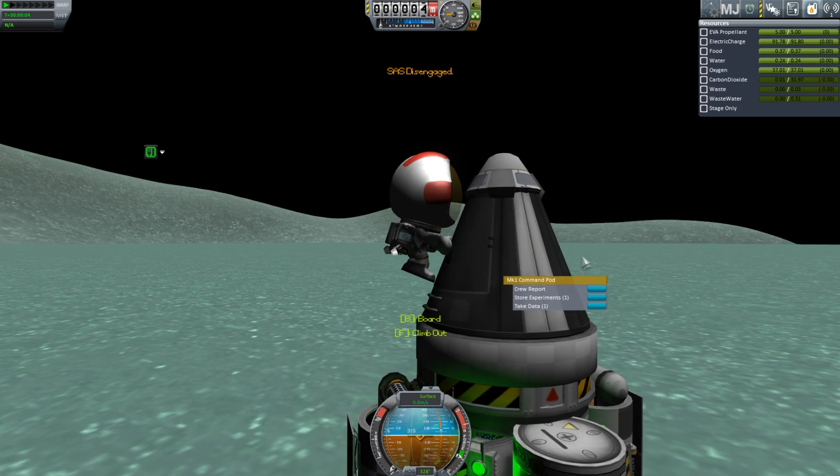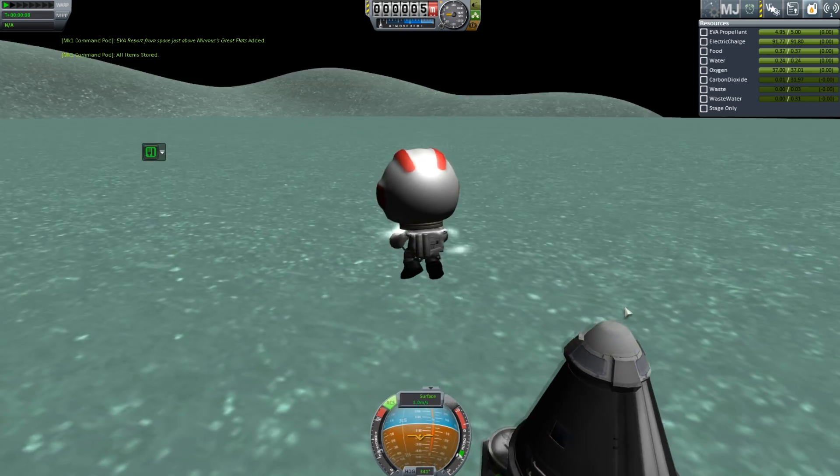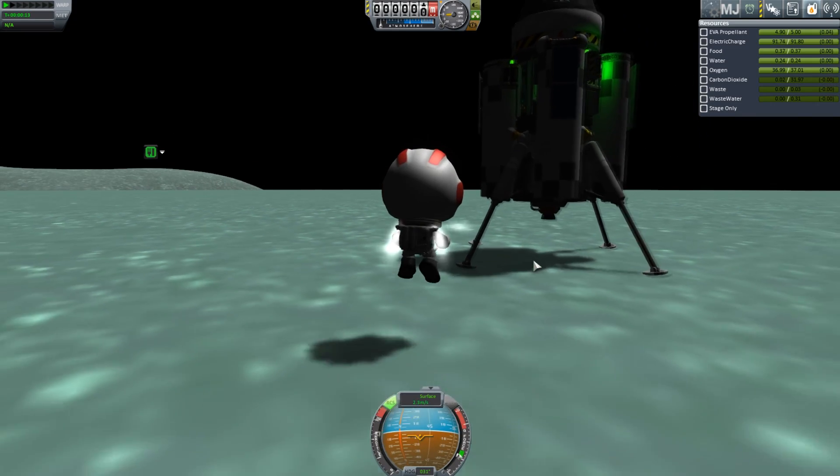Just grab some reports. I can get a surface sample. I think I was saying EVA reports in place of surface sample last time, but I unlocked the ability to take surface samples at some point, so yay.